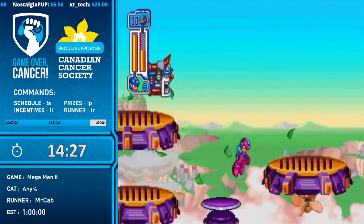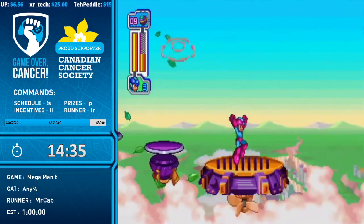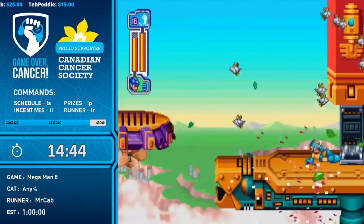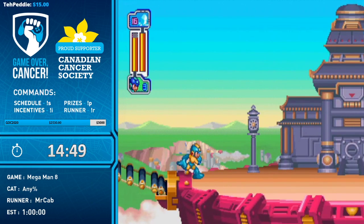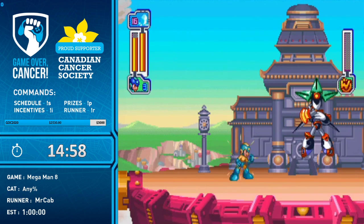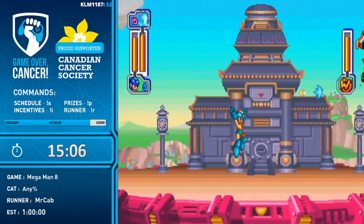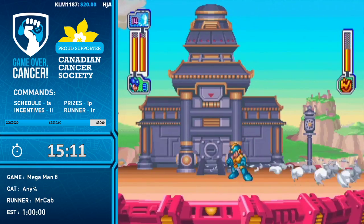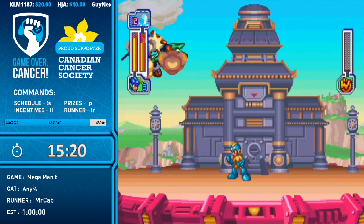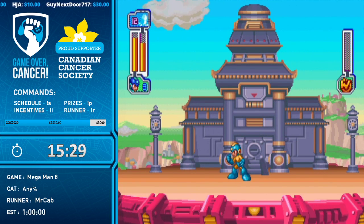This looks scary and it takes forever to get used to — the whole last section of the stage is terrifying. Mr. Cab lost track of what he was doing in a panic — we're going to attribute that to input lag on the Legacy Collection. This is Tengu Man — the first Robot Master he defeated in Mega Man 8 when he rented the PlayStation and the game from Blockbuster. His weakness is Ice Wave, and you need him on the ground for it to connect properly.